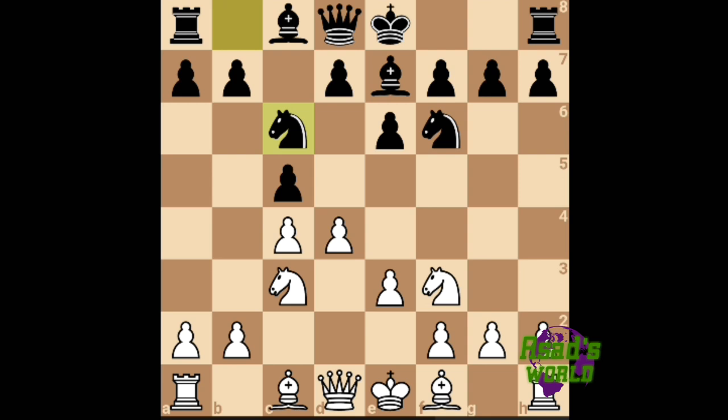This is a terrible blunder — he should have taken with a pawn. Now his bishop is completely lost. He has to give his bishop. I take and if he retreats I go forward and he has to go back. He should have given me the bishop here to prevent further losses.